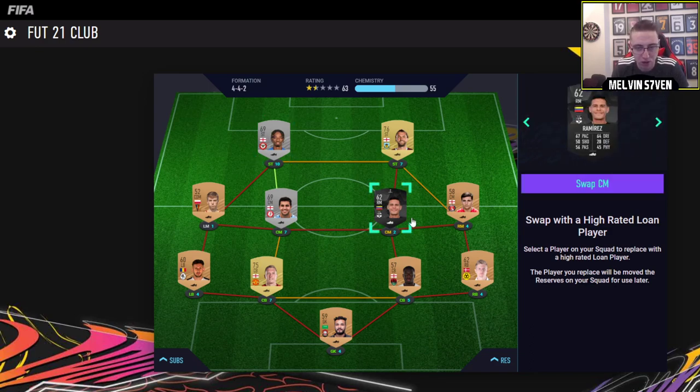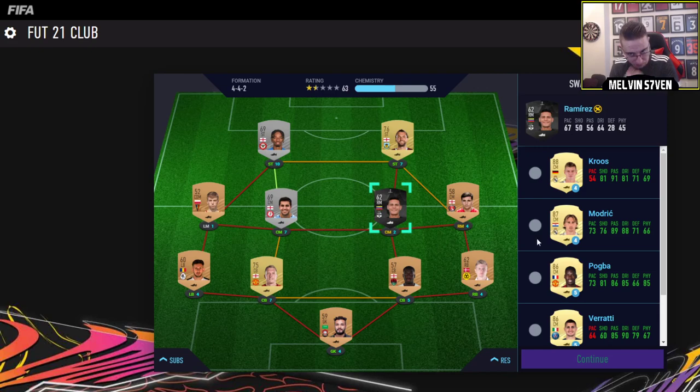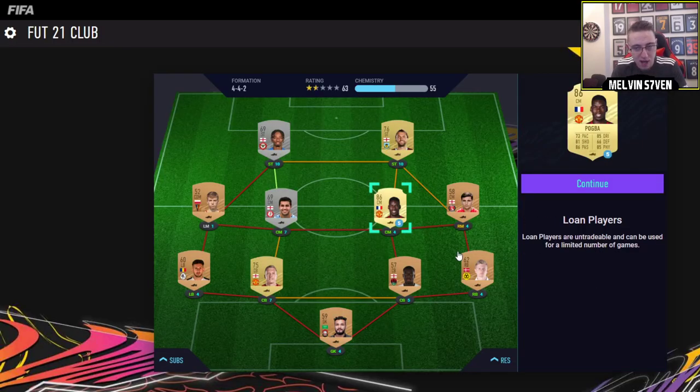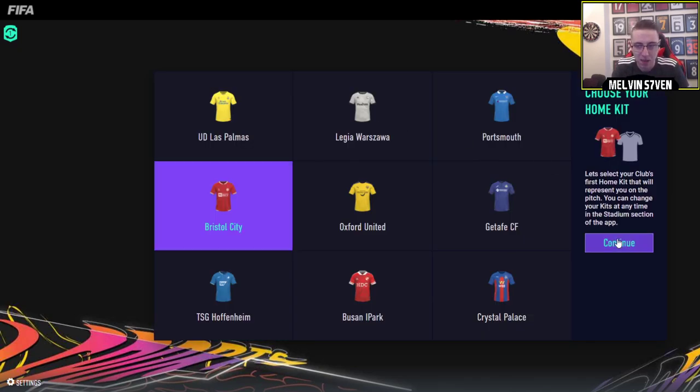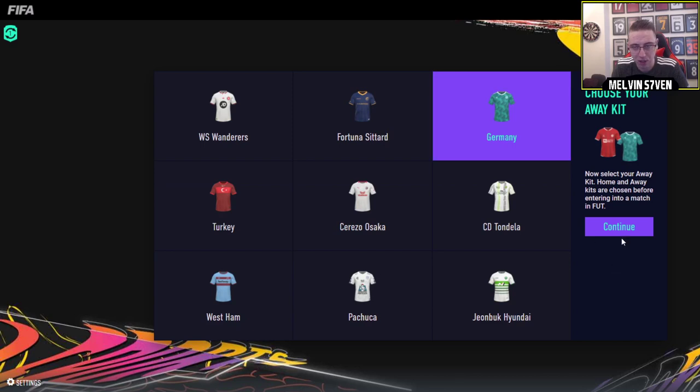We want a high rated loan - I'll go with a central midfielder. I'm going to go with Paul Pogba. We'll do that, get all the packs out of the way, which is what this little video is. And then tomorrow we'll continue.